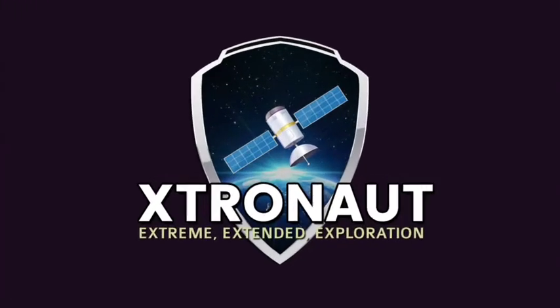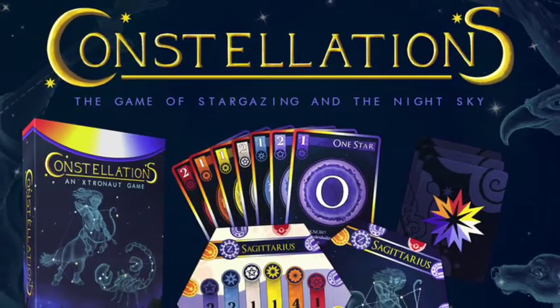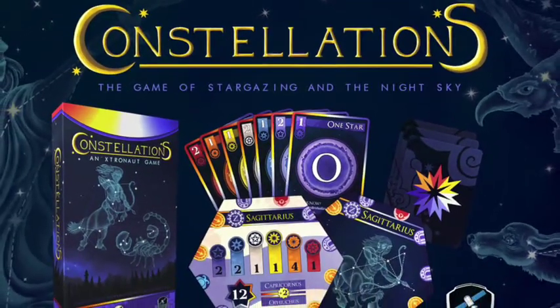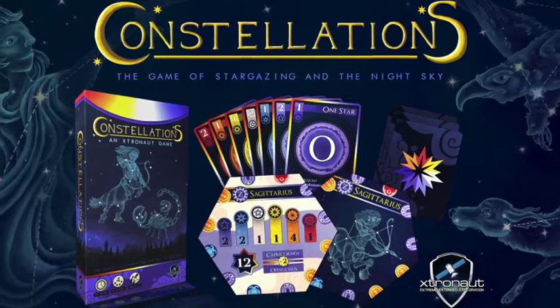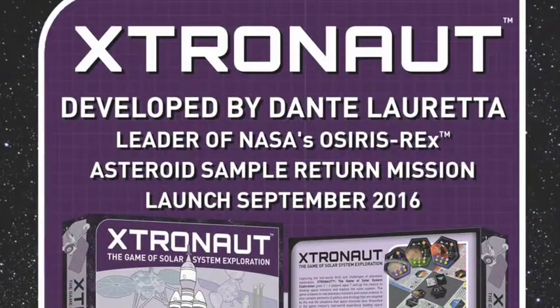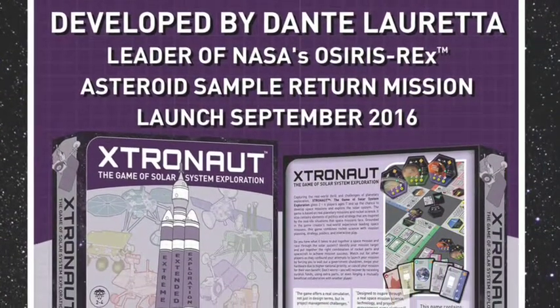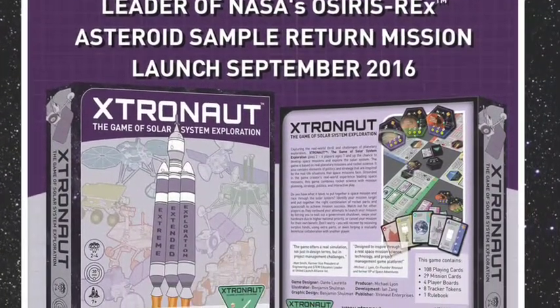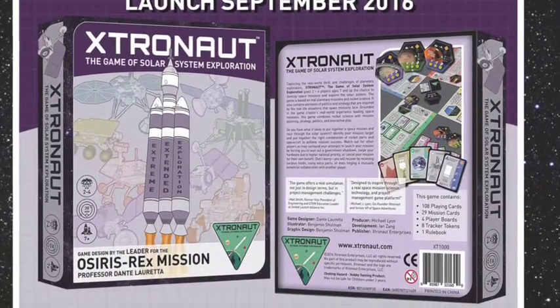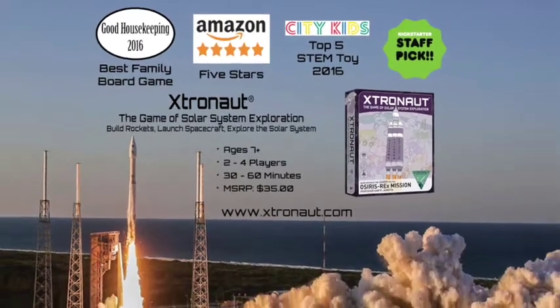Extronaut Enterprise presents Constellations, the game of stargazing in the night sky — the next in Extronaut's signature series of fun games based on real science. Constellations builds on the success of Extronaut, the game of solar system exploration, launched on Kickstarter in October of 2015 and named the best family board game of 2016 by Good Housekeeping Magazine.